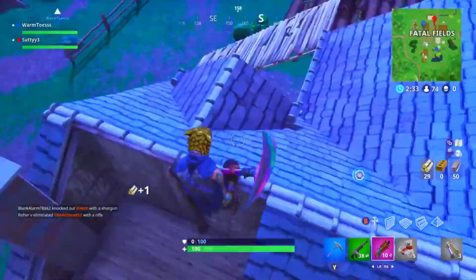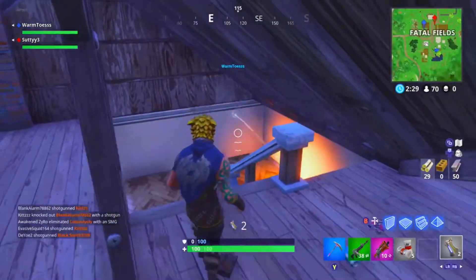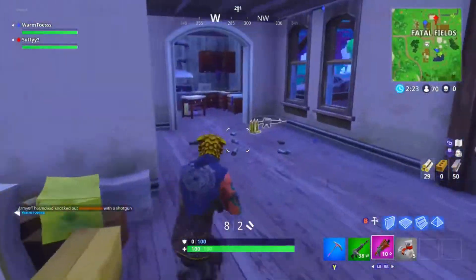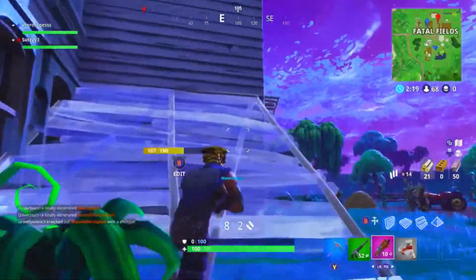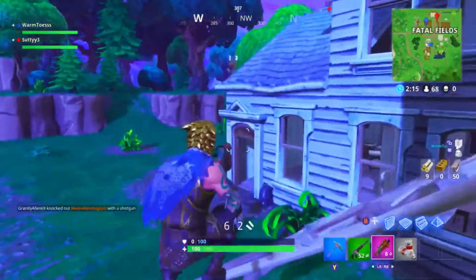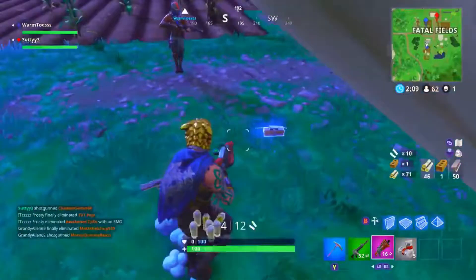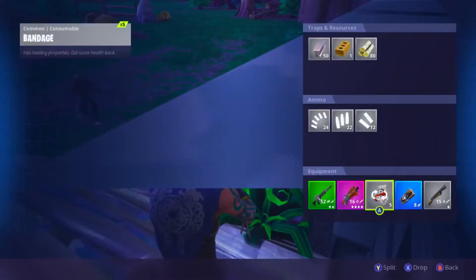Oh, here it is. I'm trying to nade inside the house. Oh gosh, that did not work in my favor. He's now above me — that does not work good. Where is he at? He's on the second floor. Oh, he's above me. Atta boy. I want you to take him out. He didn't even hit me. That's all you. I'll take this blue tag — I'll take it.